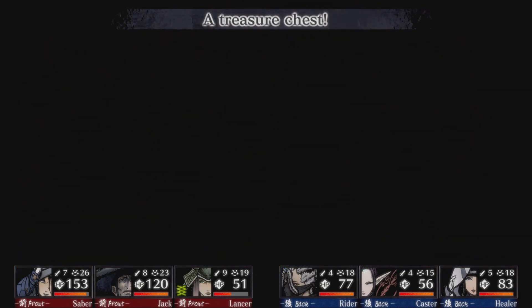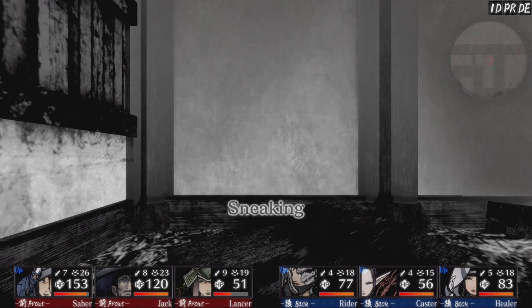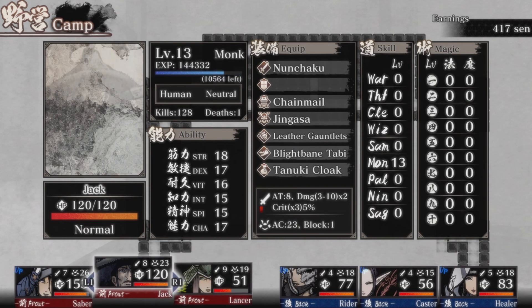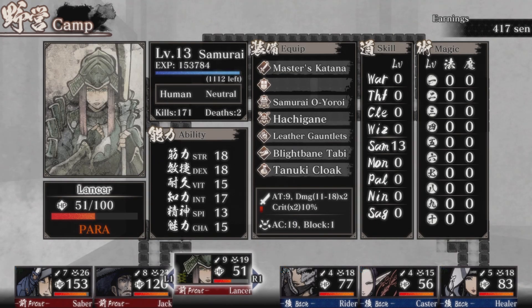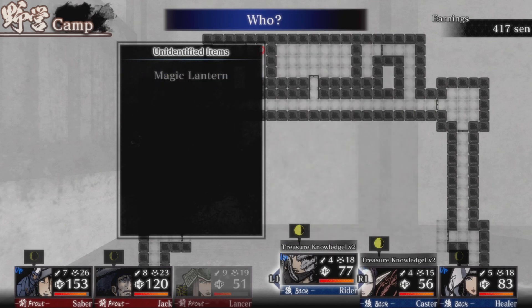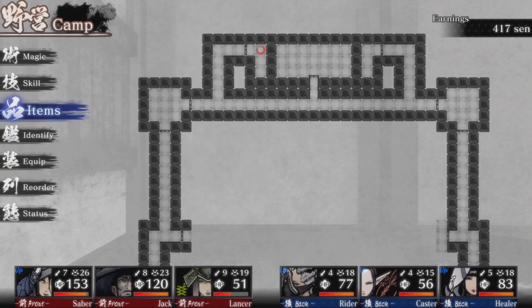I got another new item. Unfortunately, the lancer got paralyzed from the bears - they can paralyze. I need just 1,000 more and I'm going back. Let me identify this lantern - I think I never got this. Magic Lantern: 'A lantern infused with the spell light.' I'll hold onto this so I don't have to use torches or waste my healer's spell light.